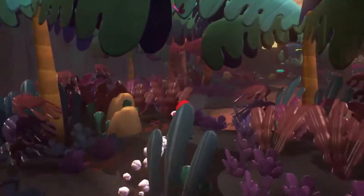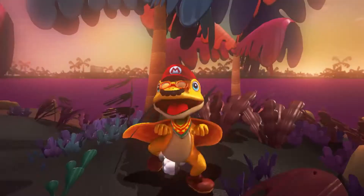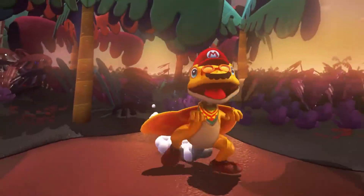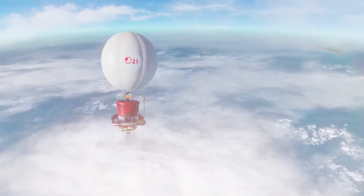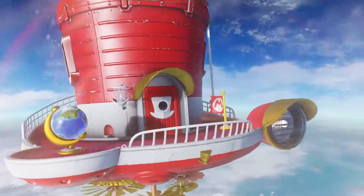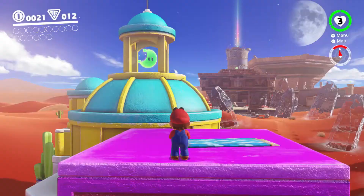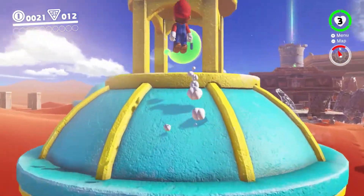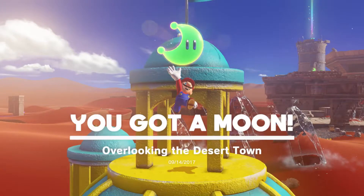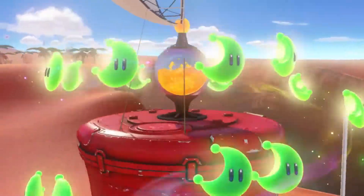But we won't spoil them all. Mario has even more kingdoms to visit, including tropical islands. To get from place to place, Mario is literally traveling in style aboard his cap-shaped ship, the Odyssey. It runs on Power Moons scattered across the world. By collecting them, you can power up the Odyssey and make it to the next kingdom.